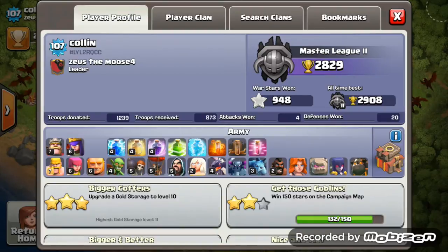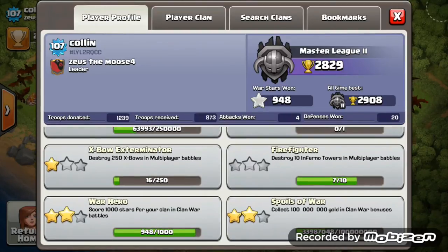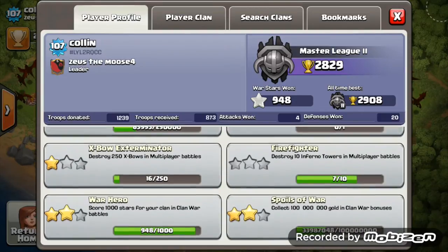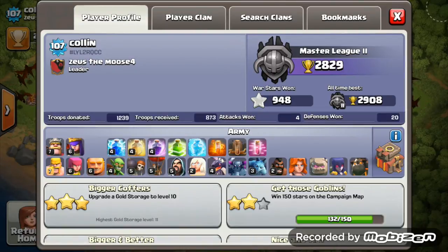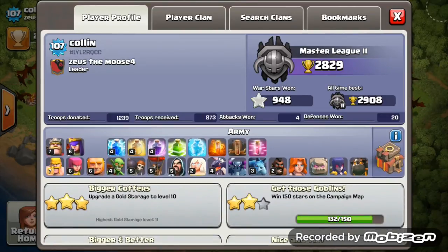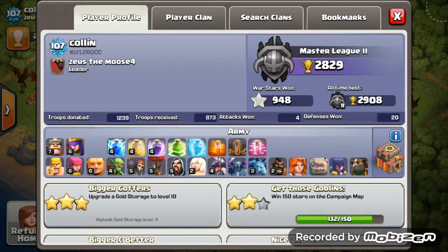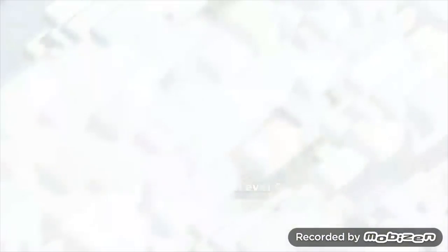Dragons level 4 in your camps — that's a really good pushing troop. Your war stars are amazingly high — 948 stars, I've never seen anything that high. Your spoils of war is quite low, but that war hero achievement is something to be proud of. Just keep upgrading your troops and spells. You have a rushed Town Hall 10, so stop upgrading defenses and make your profile look a lot better — you can recover to be a much better Town Hall 10.